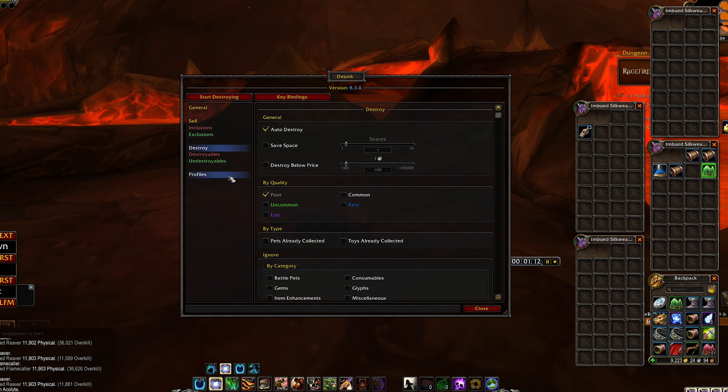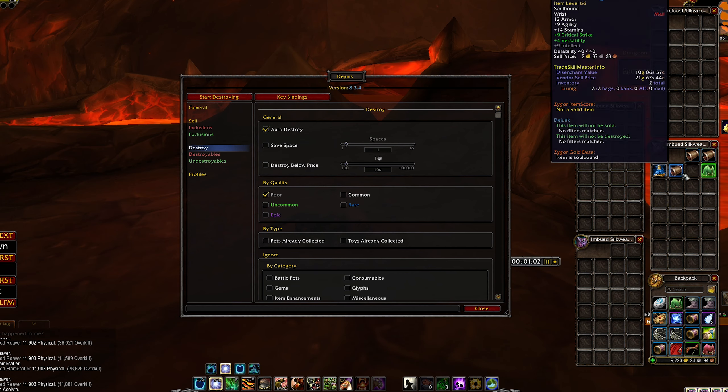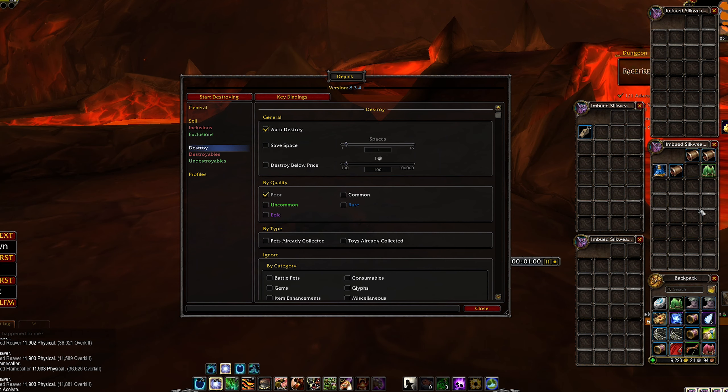The important part is here on the destroy section. You can manually destroy the item yourself, or you can make it auto-do it for you. As you saw earlier, when I got a linen cloth in my bag it was automatically removed.